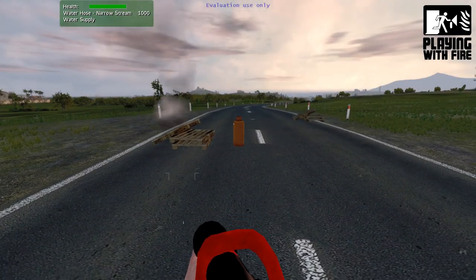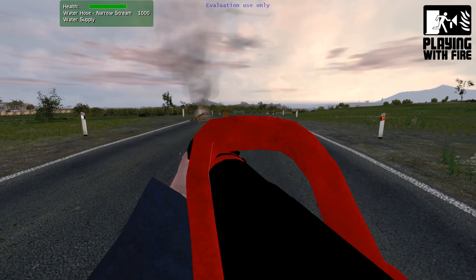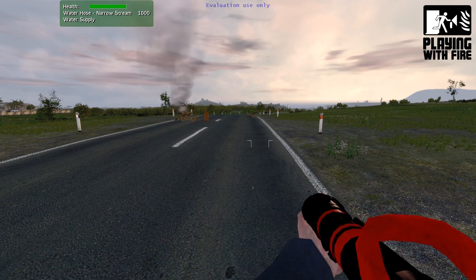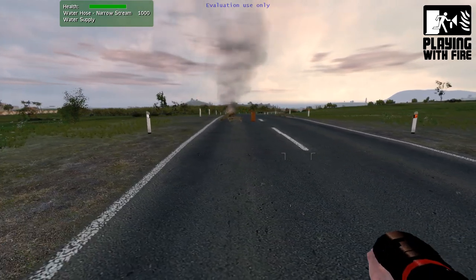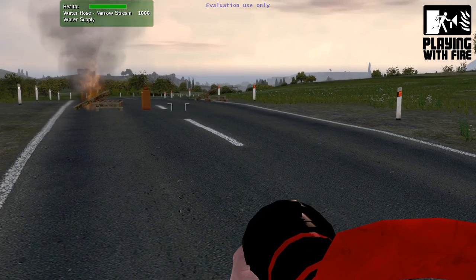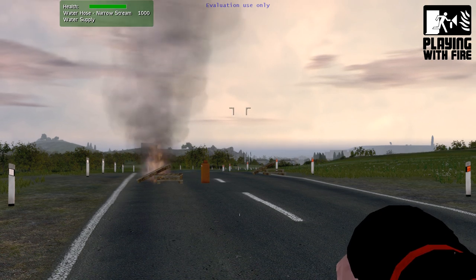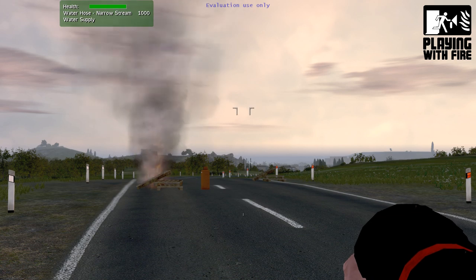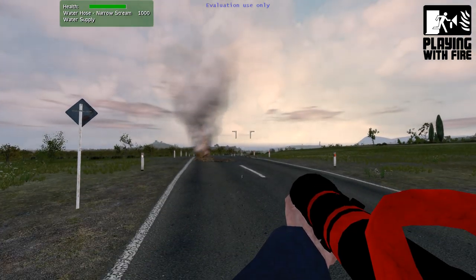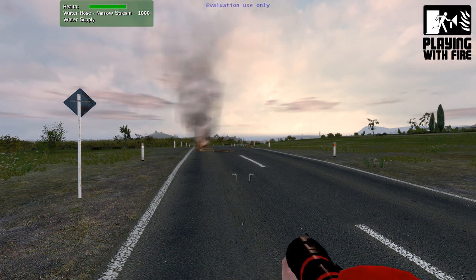Here's another example: we have a burning pallet and someone's placed a propane tank nearby — yes, we're asking for trouble. The propane tank won't catch fire directly as it's made from metal. However, as the pallet fire gets hotter the pressure in the propane tank will increase, and at some point it may explode. So let's stand back. As the propane tank explodes there is a fireball which casts fire all around, and we see there's a pallet in the distance which has just caught fire.